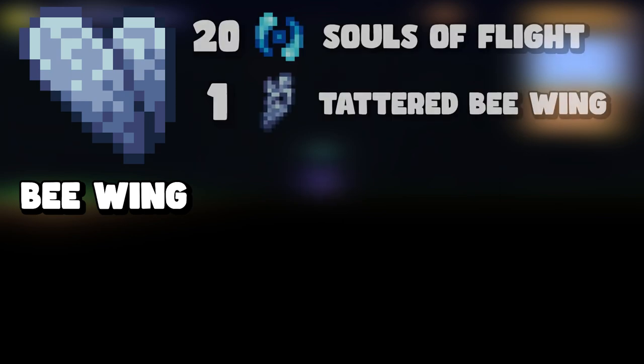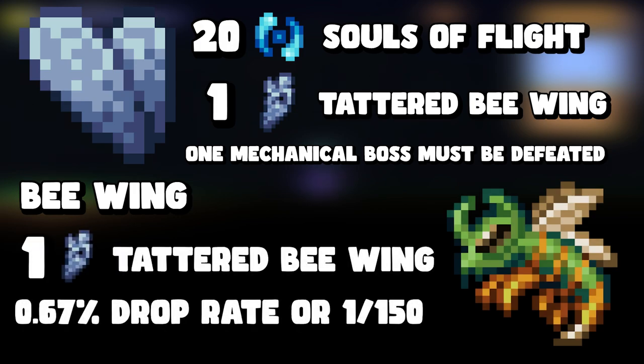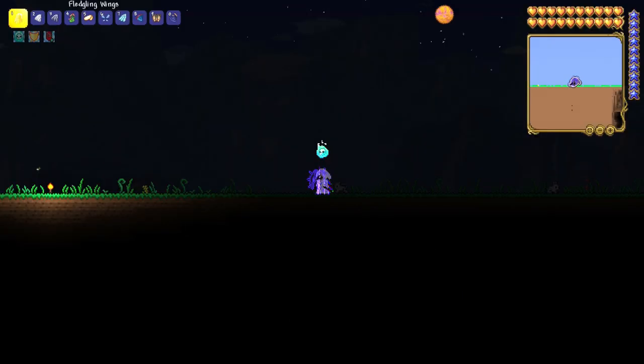The next one is bee wings. To craft bee wings you need twenty souls of flight and a tattered bee wing. The tattered bee wing begins to drop after at least one mechanical boss has been defeated. It drops from moss hornets in the jungle with a 0.67% chance — that's one-in-150. Farm some moss hornets and eventually you'll get the tattered bee wing.